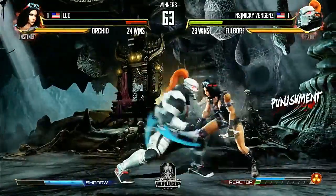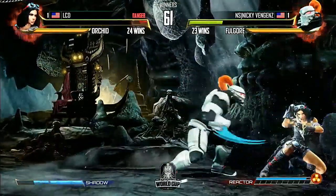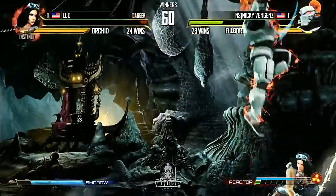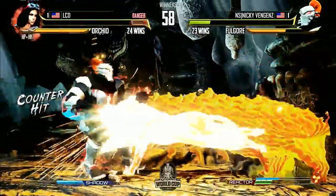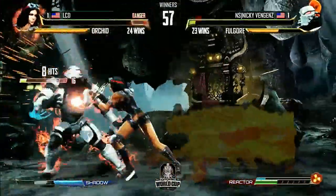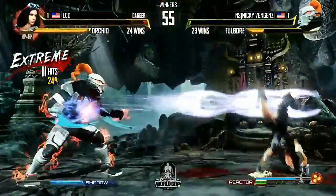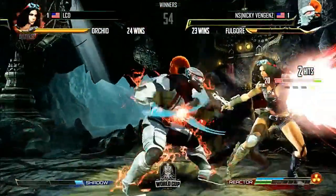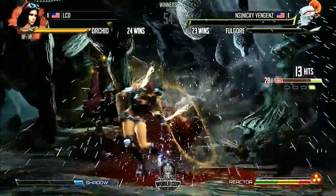Caught in the low profile — he's gotta pop into instinct very soon. Big commit — Elsie dropped it there. Nicky can kind of throw out some errant stuff because he does have a little bit of his life bar remaining. Orchid's probably gonna take this one though. A breaker on the jab — he tried to shadow. Elsie tried to shadow counter at the end of it. And he's 2-1 Nicky Vengeance — Nicky is up two games to one with Fulgore.